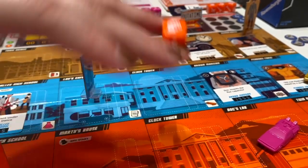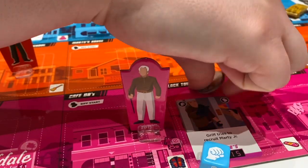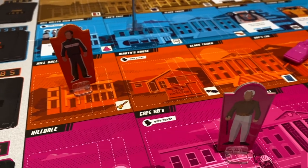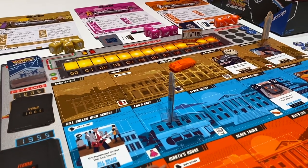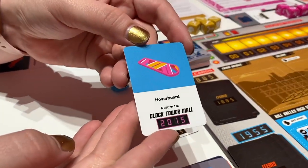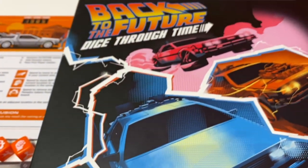As the blue DeLorean, I can use a rippled die from the clock tower in the past to move Biff aside, then use my own die to resolve an event — removing a paradox token to further repair the space-time continuum. Moving the Out of Time tracker down, I'd receive an event item like a hoverboard that I must return to Clock Tower Mall in 2015. Back to the Future: Dice Through Time is available from Target in June 2020.